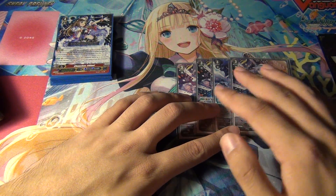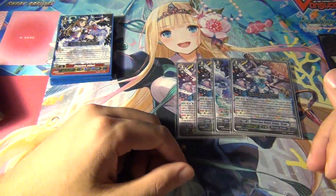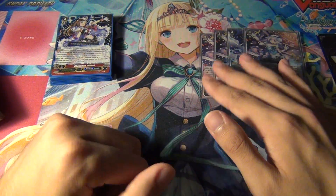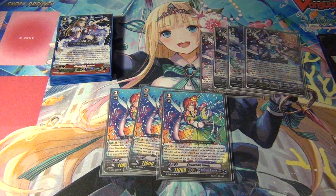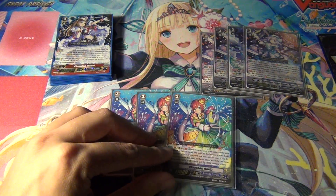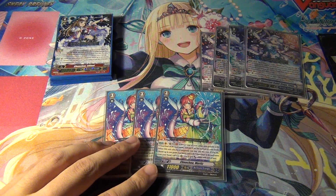For Tyrua, she is your main grade 3 — you want this to be the Vanguard. For backup grade 3s, I am running 3 Chocho Muritz.